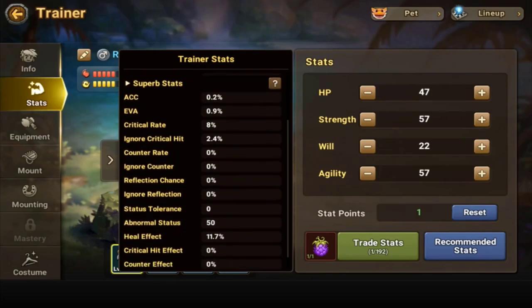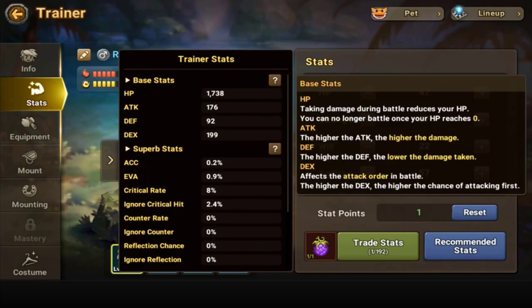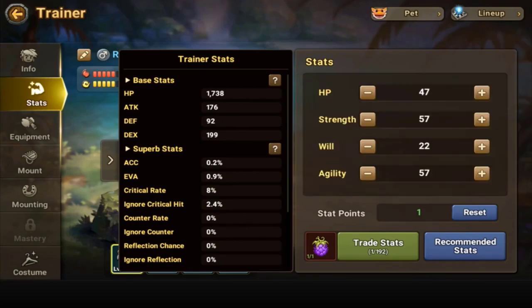Let me know down in the comments what you usually level up. Wait — will isn't even part of the regular base stats? Let's see...